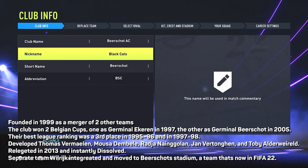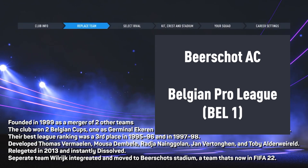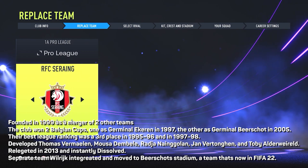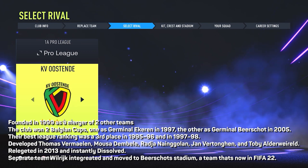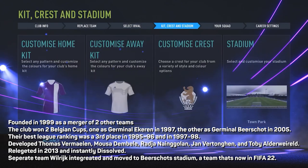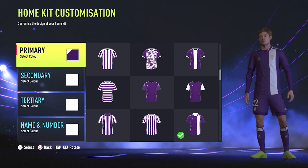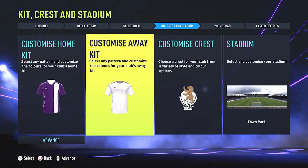If you want to recreate a fallen champion in a pretty interesting league, then Beerschot AC might be the challenge you want. Beerschot AC were founded in 1999 as a merger of two other teams — the more successful but bankrupt original Beerschot, and the more stable Ekeren. Prior to the merger, Ekeren had been a first division team for 10 years, while Beerschot had been seven times Belgian champions, but were struggling really badly with financial problems and in the third division. The club went on to win two Belgian Cups — one as Ekeren in 1997 and another as Beerschot in 2005. They finished third in the league in 1996 and 1998.